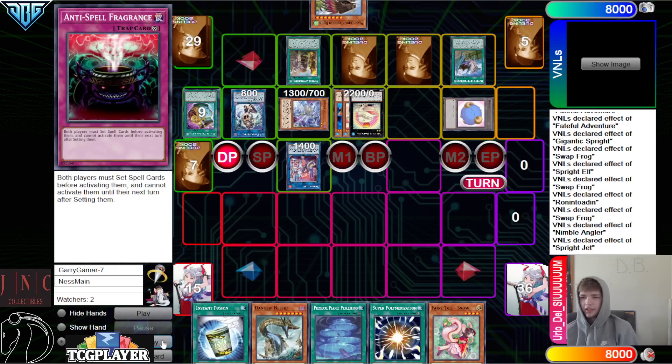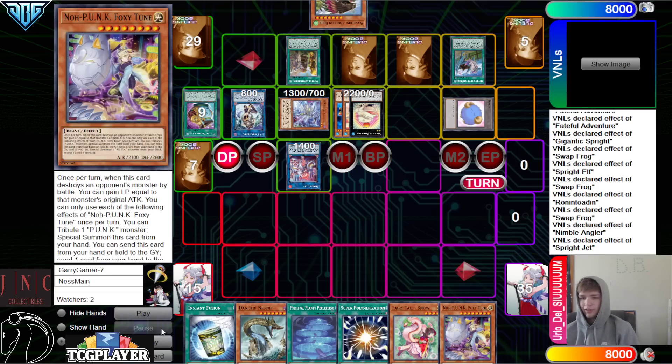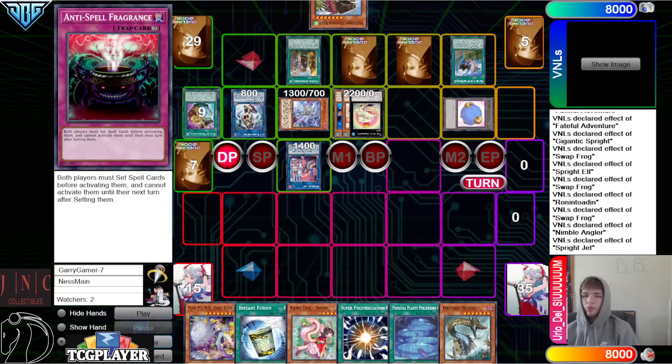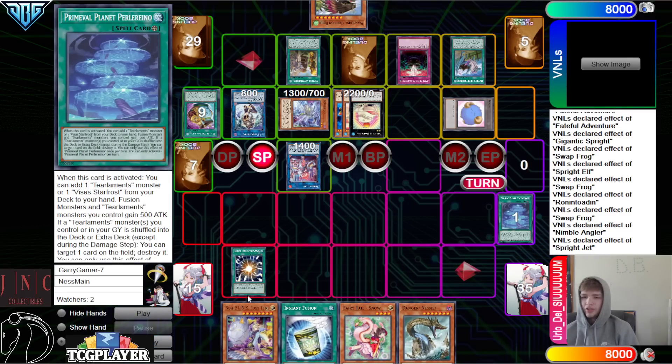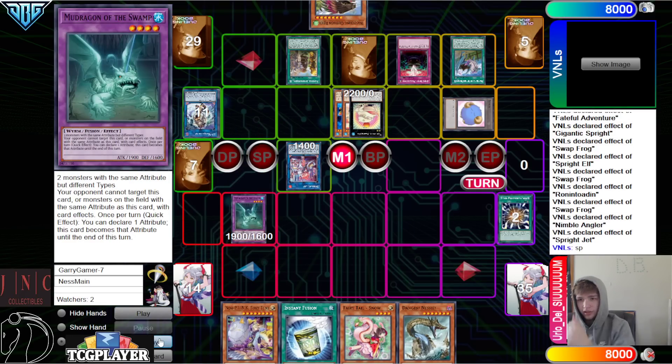The Anti-Spell will almost always trade with at least one card. And a lot of people are playing Dangers right now too — so if you flip Anti-Spell against a Danger deck and they activate Dangers, their Dangers could be drawn into cards that don't do anything. That's kind of cool with Anti-Spell. Flip Anti-Spell, they're going to chain Super Poly, discard Planet, and summon out Mud using the IP and the Jet.